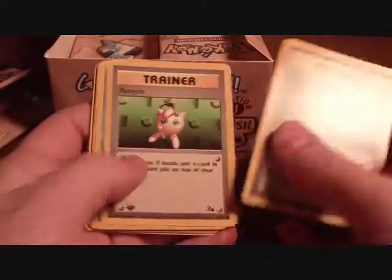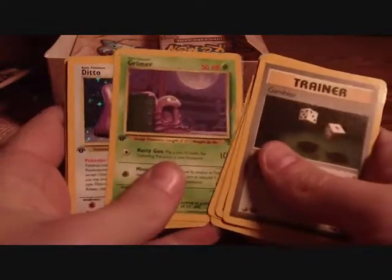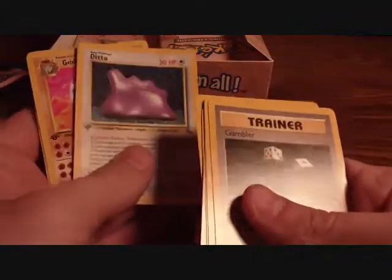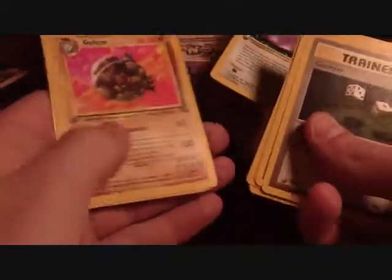Gambler, Recycle, Krabby, Shellder, Ekans, Mysterious Fossil — you can already see the holo — Grimer, Ditto. Not bad either. Golem, Weezing, Cloyster.